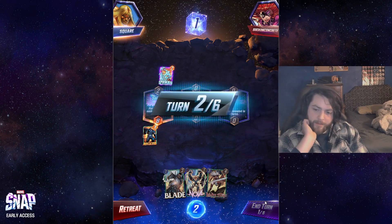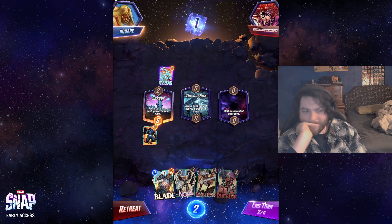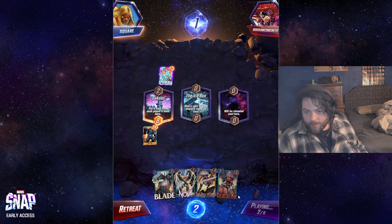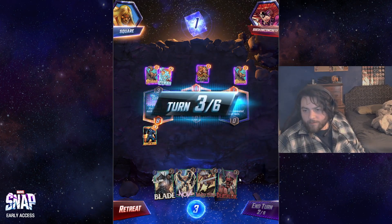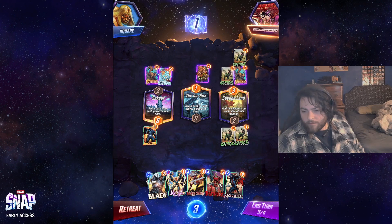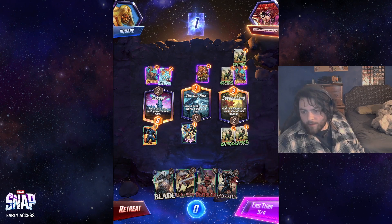I don't actually think I want to play Blade — now that Apocalypse is gone, what's going to happen? This Nova is just never going to see the light of day. Same spot where I kind of just don't want to play Blade because I'm probably going to run out of cards later in the game. What's the point? I can't believe I'm actually playing the Nova even though I talked all that about it.